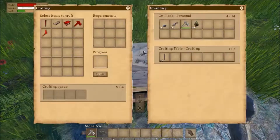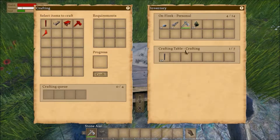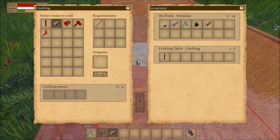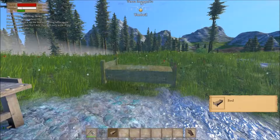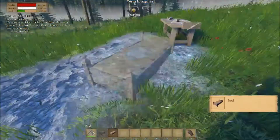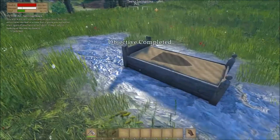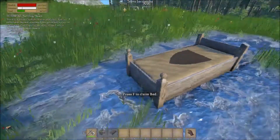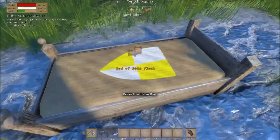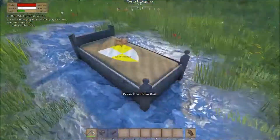Now it tells me to craft a Bed. Every time the crafting table crafts something, it automatically puts it over into the crafting table inventory. When you place your bed in the world you have to claim it, then it shows your name as the owner of the bed. Every time you die you will spawn in this bed, and also every time you join the world.